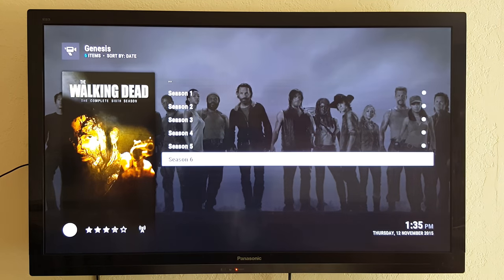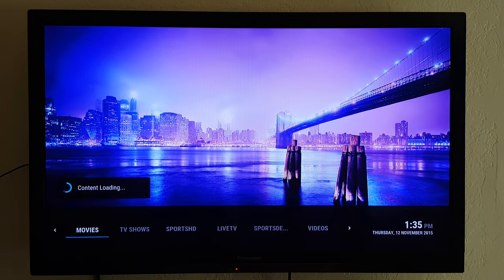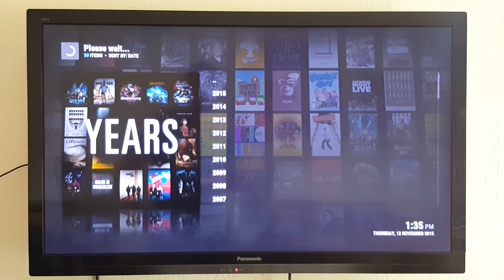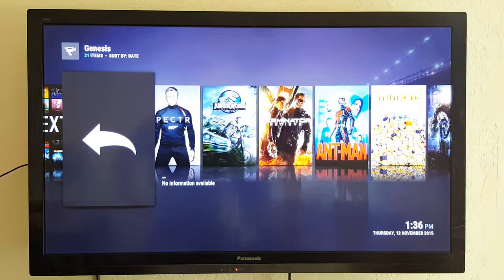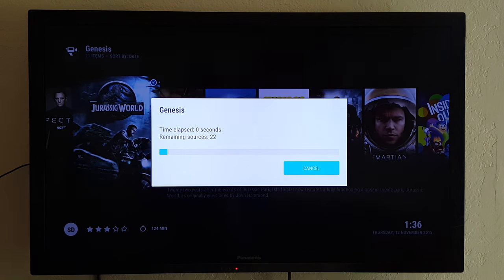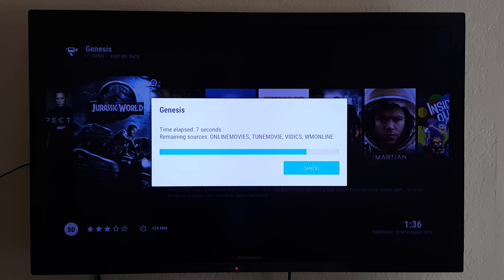Every season, every episode of every show — especially the popular shows — will be on here. Let me go into movies. Press down, pick a year — pick 2015. There are a lot of movies in theaters on here that are really high quality. Some are HD, some are even 1080p. It'll tell you right there: HD means high definition, HQ means high quality, and cam means it's just a cam recording.